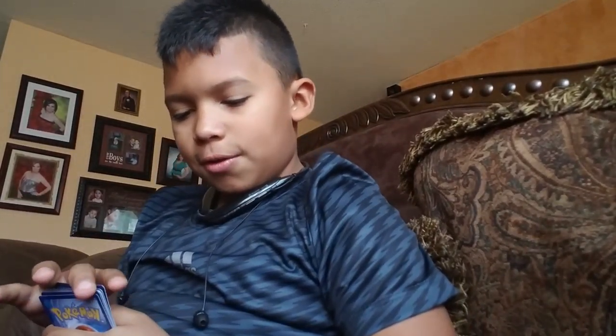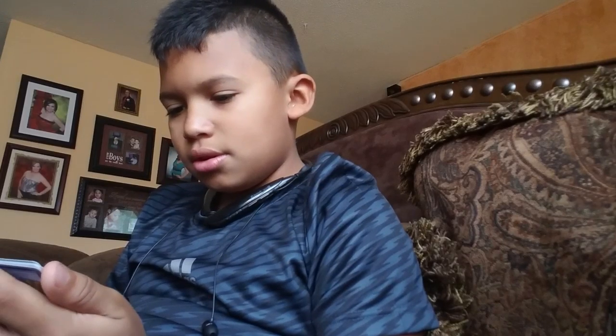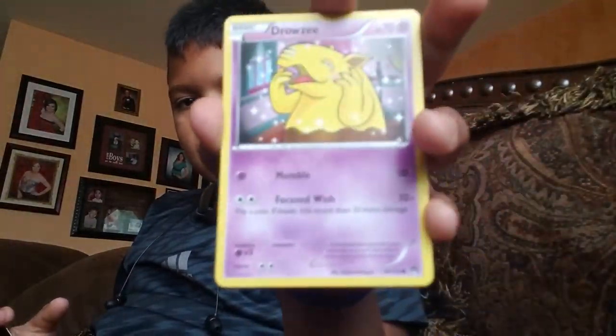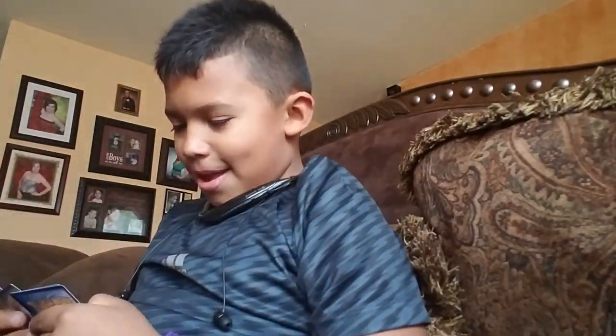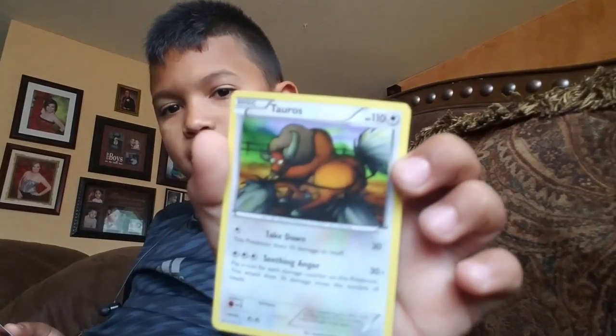So the nine-pile: we have Pancham, Crookodile, and Rampardos. We have a Garbodor, then a Heal Ball, then a Lenora. And then a Red Card, and then a Shauna. And I see a Tauros. So we got that pile done.